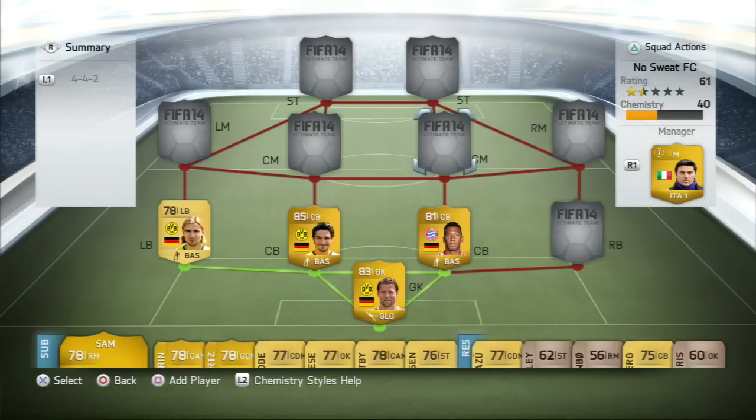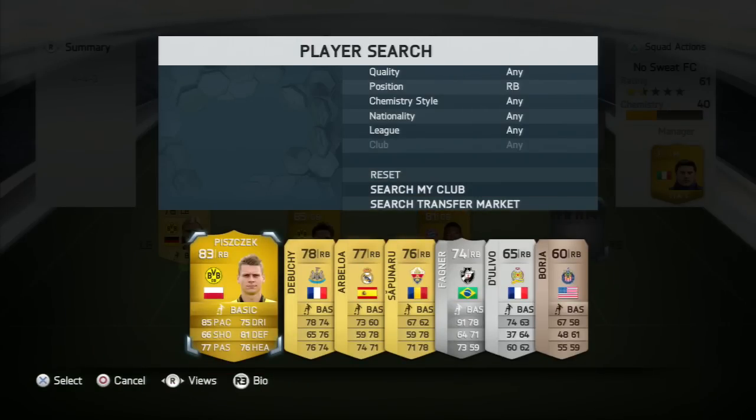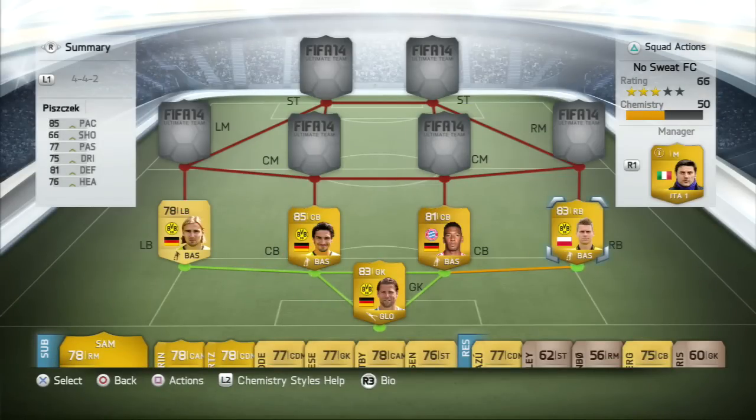Our right back we are going with is Piszczek — a really solid right back. He's got really good all-around stats: 85 pace, 77 passing, 75 dribbling, 81 defending, and 76 heading. He's really good as well if you're on a break — he helps out your attacking players but doesn't forget his defensive duties. He's a really good right back and deserves his place in the squad.